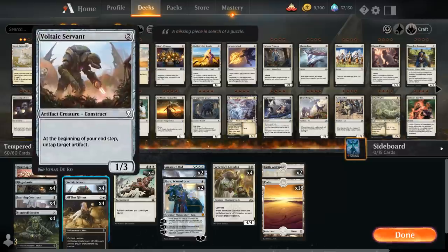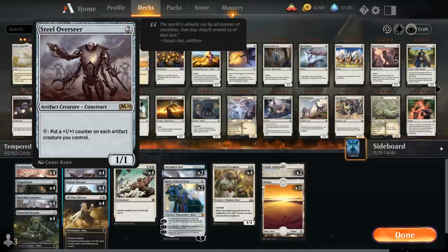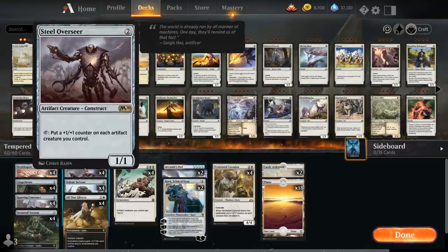Voltaic Servant is a great addition — a two-mana 1/3 that at the beginning of our end step lets us untap target artifact. The obvious synergy is with Steel Overseer, letting us untap it again to add more +1/+1 counters to the whole team. This is a very powerful two-card combo.